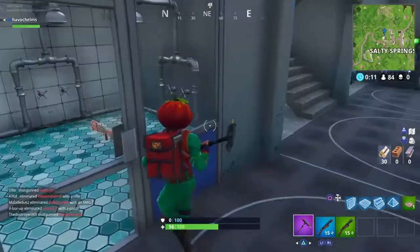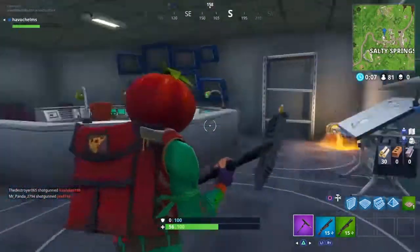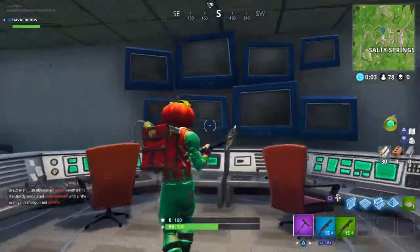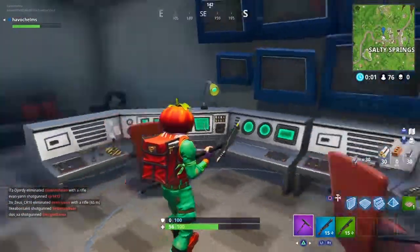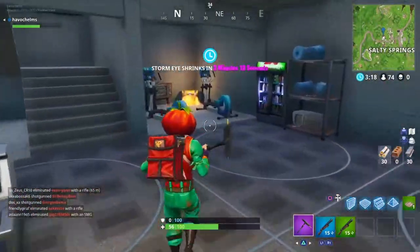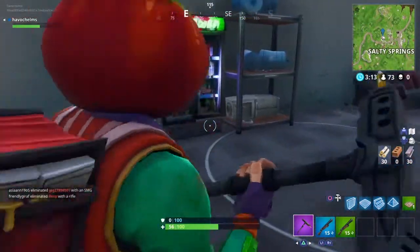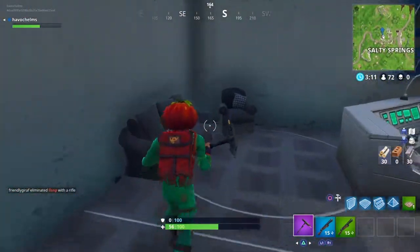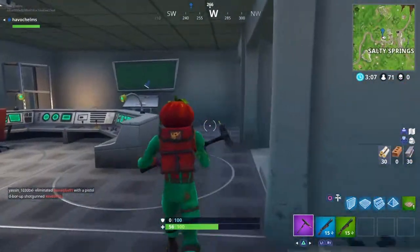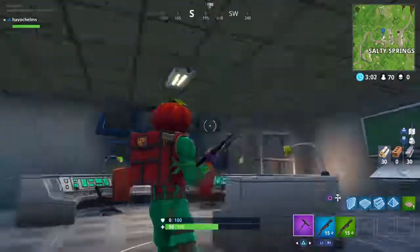There we go. Nice little shower there, if anyone wants to shower off — you know, it's a hard win. I don't even know what this is, this looks like some NASA type shit. You've got to keep fit as well, you've got to have some drinks, a relax area. This is the new bunker in Fortnite.